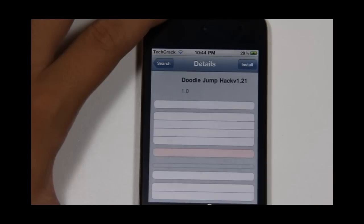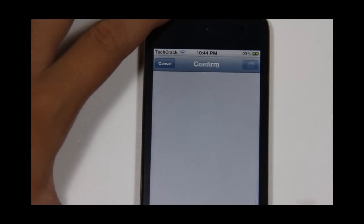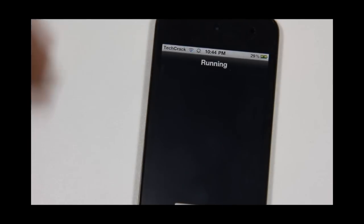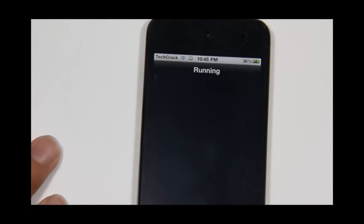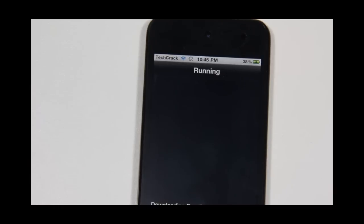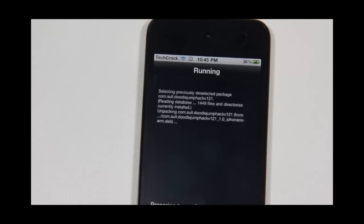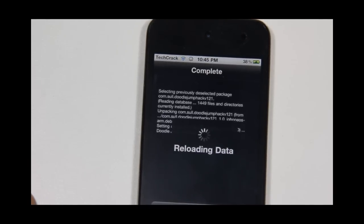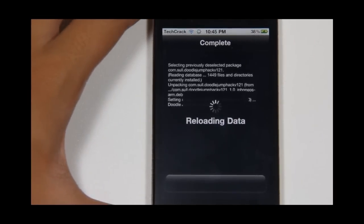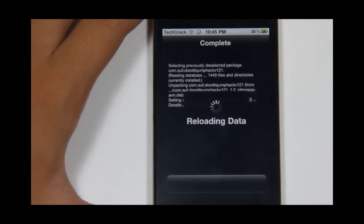Tap on it, tap on Install, and tap on Confirm. It should take a few seconds to download the dual jump hack. Once it finishes downloading, you can immediately go and try it out in Doodle Jump.